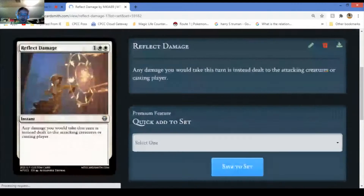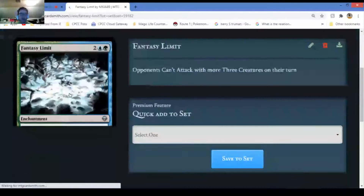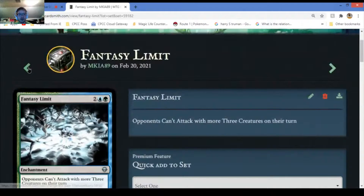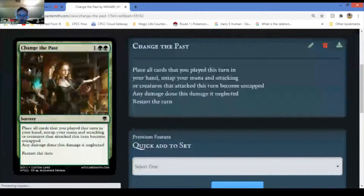Reflect Damage - any damage you would take this turn is instead dealt to the attacking or casting player. You just reflect it back. Fancy Limits - opponents can't attack with three or more creatures each turn. Doesn't matter too much - basically your opponents cannot attack with three or more creatures.